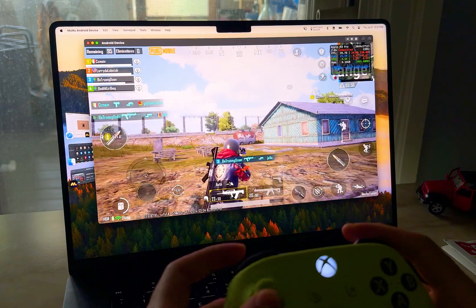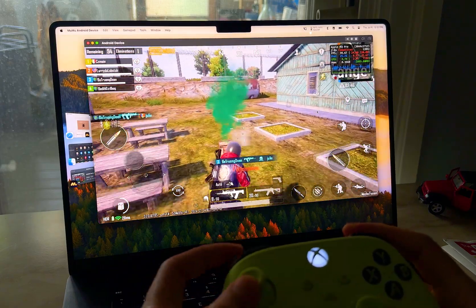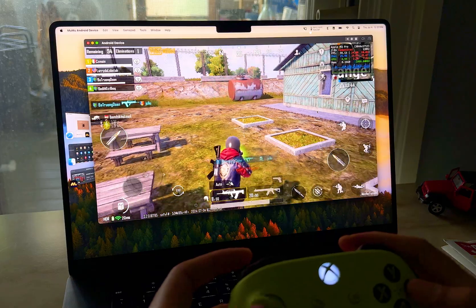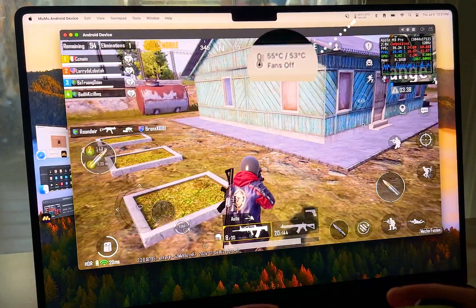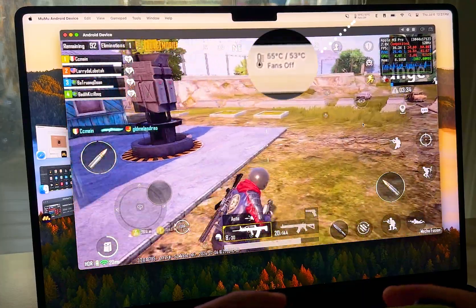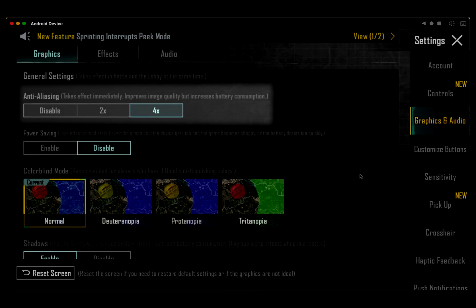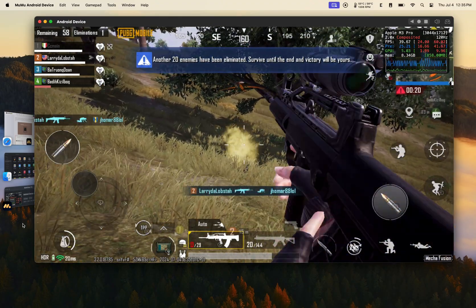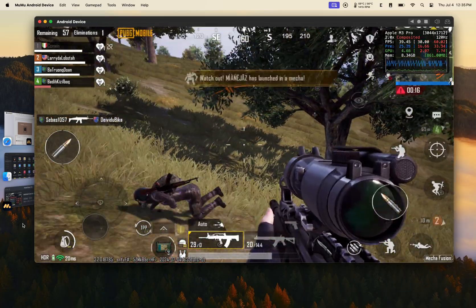After experiencing the game for 7 to 8 hours, I can confirm that this game performs amazingly under Moomoo Player Pro. It doesn't consume much memory or GPU while operating. The heat stays very stable under 55 degrees Celsius, and the fan doesn't even turn on. Under the settings, I recommend turning on anti-aliasing to upscale your screen resolution and eliminate all of the jaggies in the game objects. The game will also look more cinematic and sharp with shadows.